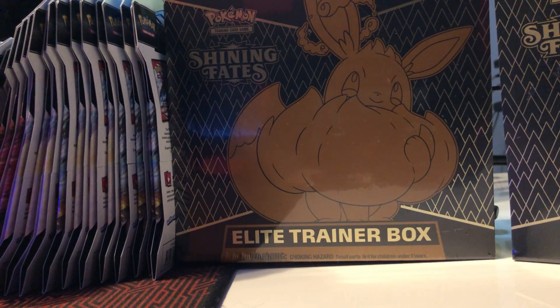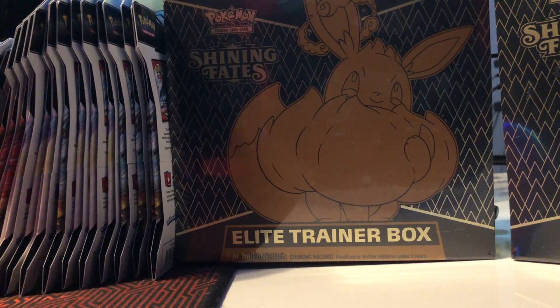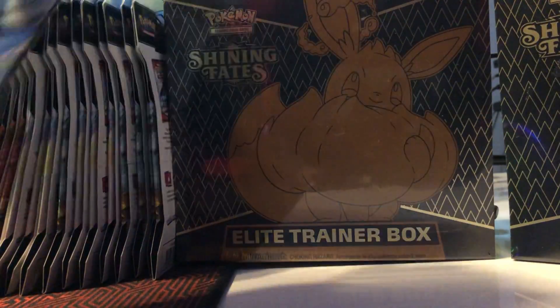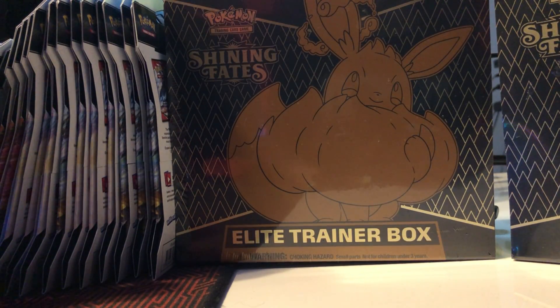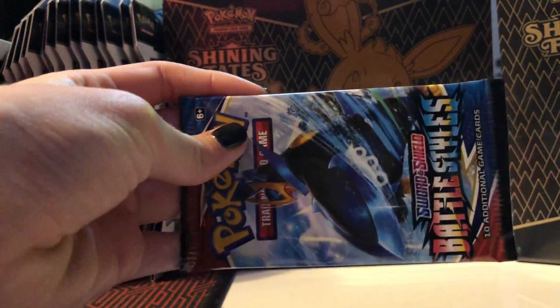Welcome back to Stars Podcast, coming at you with another card opening. We have two Elite Trainer Boxes — I believe 20 packs of Battle Styles — and we're looking for... come to find out, can't get Charizards in there, but we can in the two Shining Fates ETBs. So let's jump into it — I'll open this one, and you get that one.